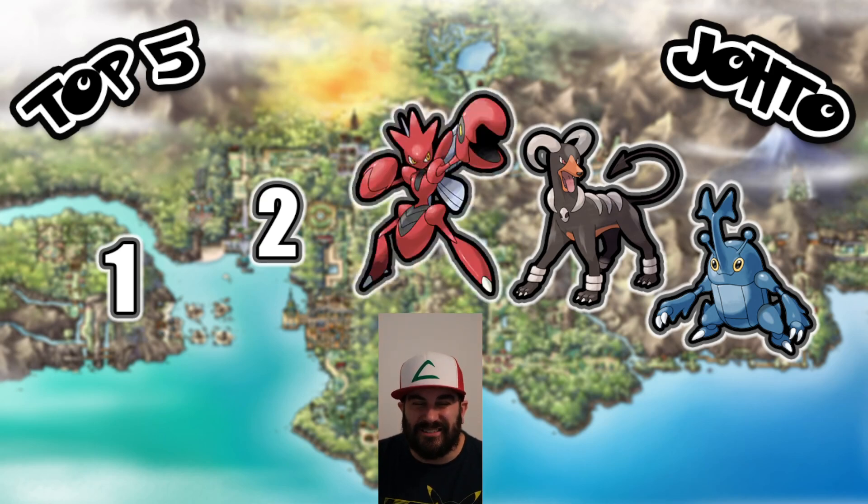Number three: Scizor. This guy is so cool — I love the red on it. Such a cool evolution from Scyther, who's already a cool Pokemon in its own right. Gen 1 had Scyther, and Gen 2 decided to make him even cooler. Building on Gen 1 trading, Gen 2 introduced a mechanic where Pokemon are able to hold items. So if you have a Metal Coat in your inventory, you can have Scyther hold it, trade your Scyther, it becomes a Scizor, and trade it back.